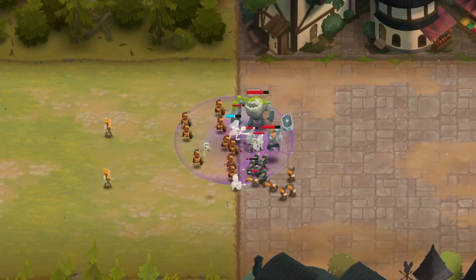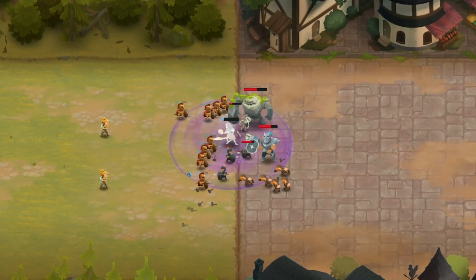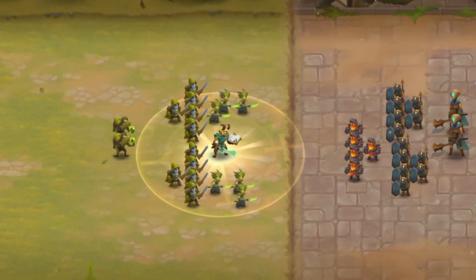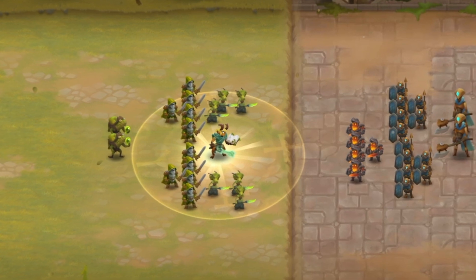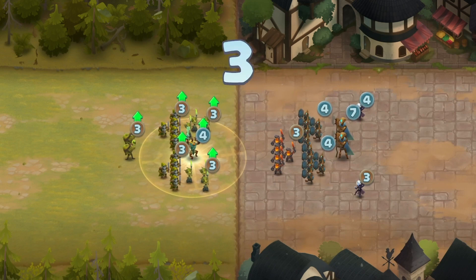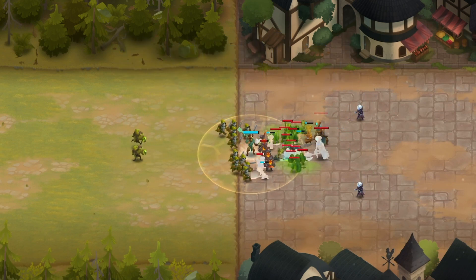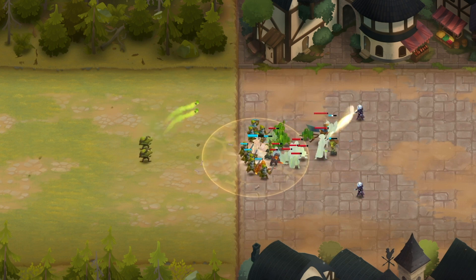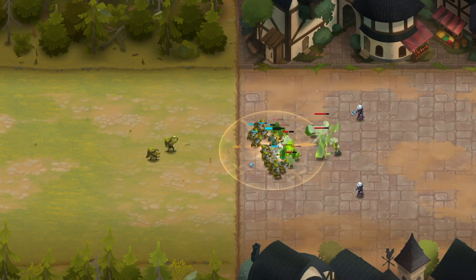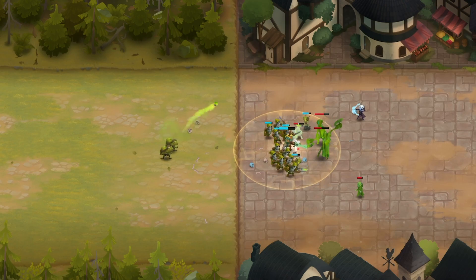We learned from our previous video on Valkyrie that Death Knight cancels any and all healing, so these two are not meant to be paired up together. Place Paladin in the middle of the battlefield and to the front, closer to the enemy field — basically towards the middle and to the right. Since Paladin is a big, chunky unit, they are slightly slower than most, and placing them in the middle guarantees the maximum amount of coverage, allowing your allies to reach Paladin just as they are starting to gear up for battle.